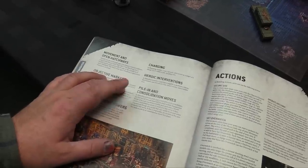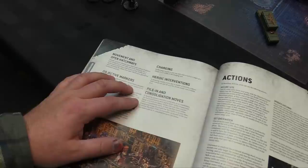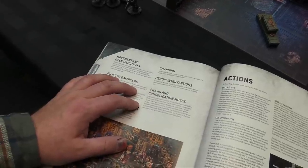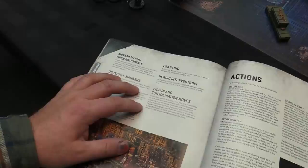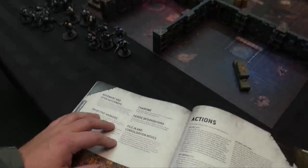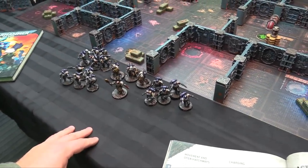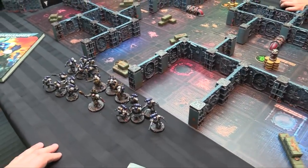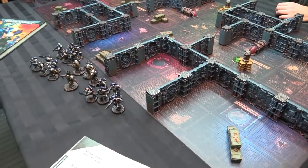Piling in and consolidation: in boarding actions, the first model moved must end within engagement range of at least one enemy model. Each consolidation move must end within engagement range of a model visible when the move started. If that's impossible, no model can pile in or consolidate during the phase. So you can't use cheeky traits that allow piling away in a different direction.